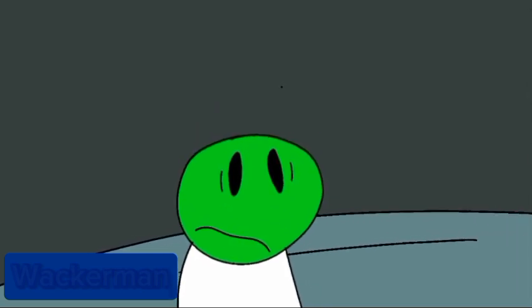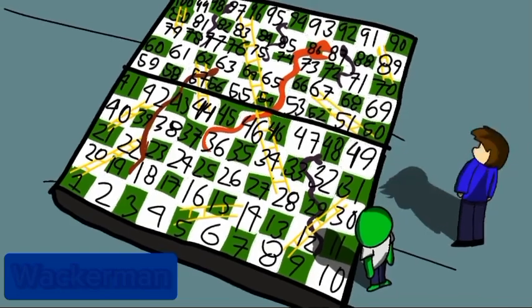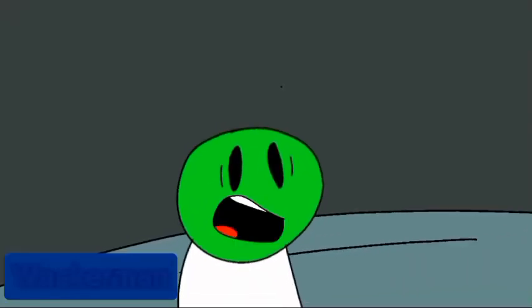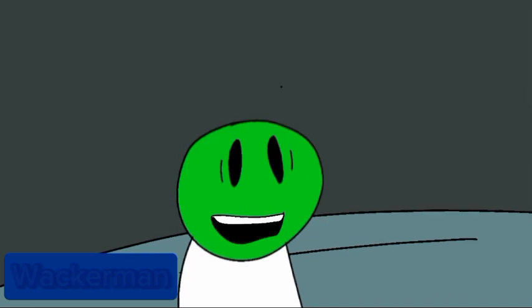What is this place? Wait a minute, I know this game! This is called Snakes and Ladders, a board game where players reach the end of the board to win. But why are we shaped like the pieces used in the game instead of being normal and larger than the board?